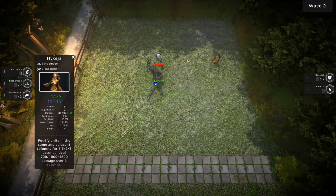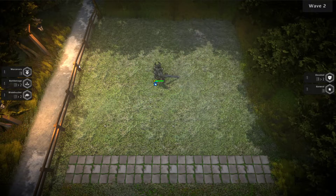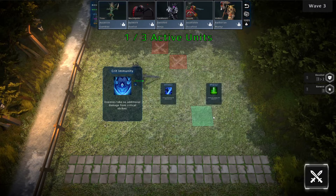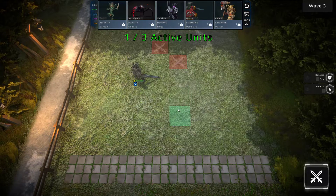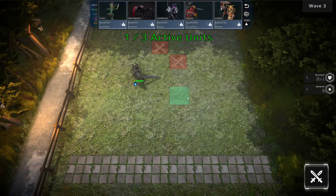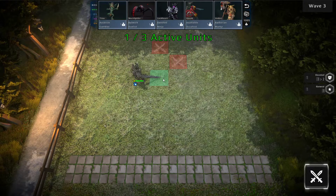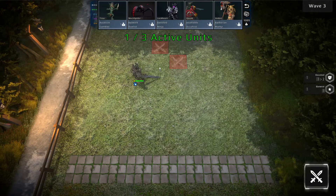Since the last video, I added a new pathfinding algorithm. Also, an item like this doesn't make sense to have multiple of — so when you have one, it will stop appearing as a choice. I need to add more items first, otherwise it'll get caught in an infinite loop, but that's definitely something I plan on doing.